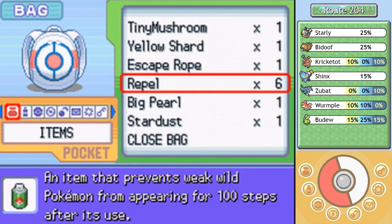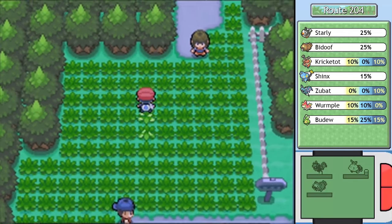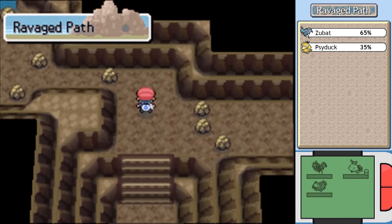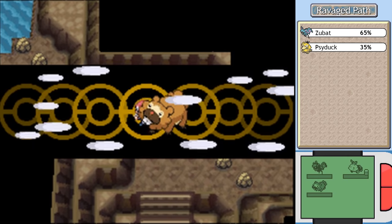I'm going to use a repel right here. It's kind of funny how Looker left town like eight minutes before the bad guys attacked Jubilife, and he's supposed to be a special sleuth or something. He's just kind of like, 'Oh, there's no bad guys here, there's no trouble brewing, I've been here long enough.'